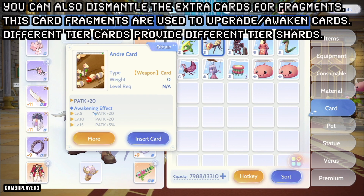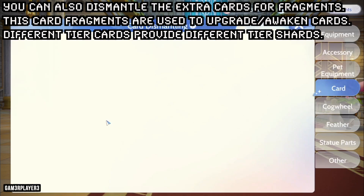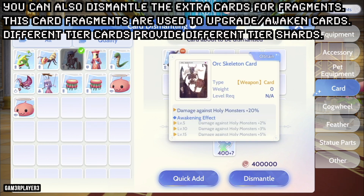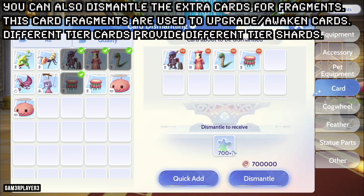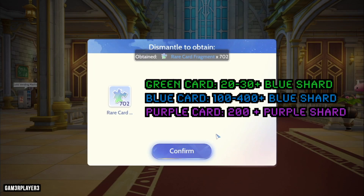You can also dismantle extra cards for fragments. These card fragments are used to upgrade and awaken cards. Different tier cards provide different tier card shards when dismantled — for example, dismantling a blue card gives blue card shards, and dismantling a purple card gives purple card shards. The amount of shards received depends on the card tier.